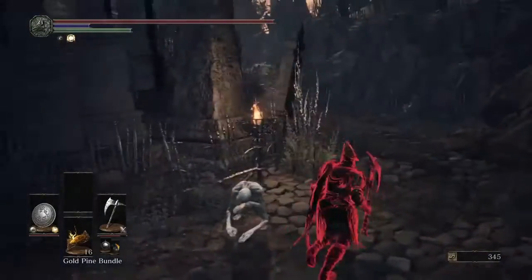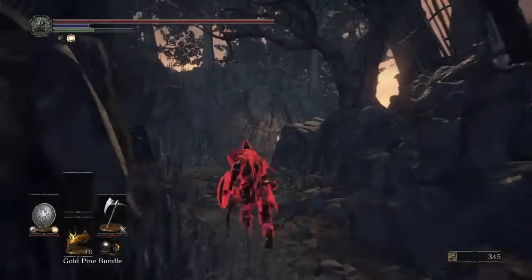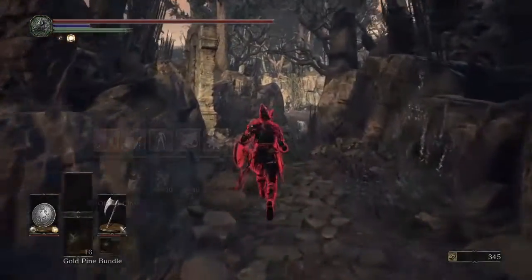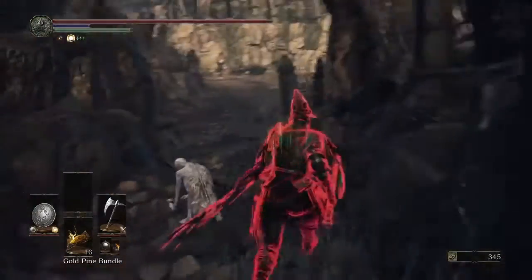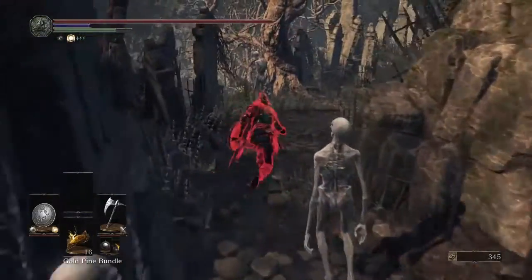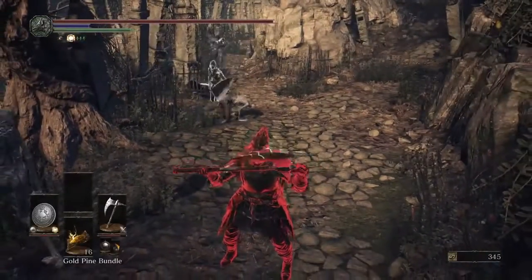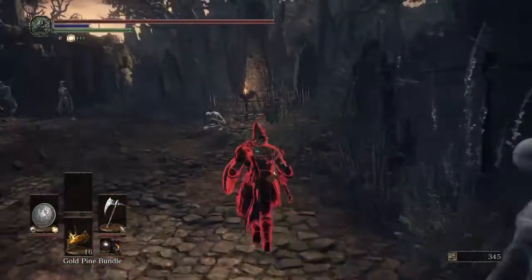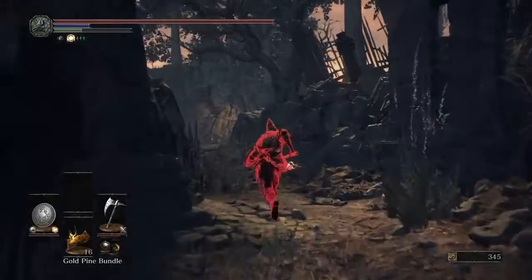I'm really still trying to get the hang of this area from an invasion perspective. I know it fairly well, but not as well as you need to know it when invading. I'm still looking for all the cues that a host has been through a particular area. The enemy that crawls on all fours with the maggots — he had not been disturbed. I think the guy sitting there that I just passed is also an indication that the host has not been by, but I still don't trust that 100%.